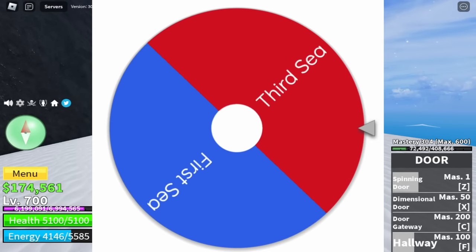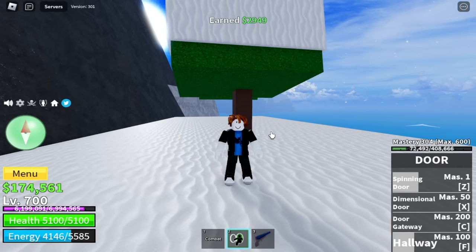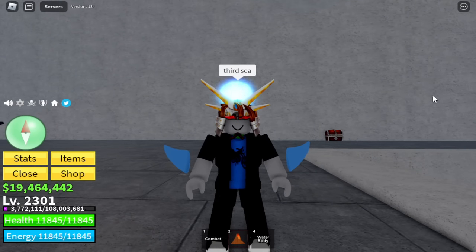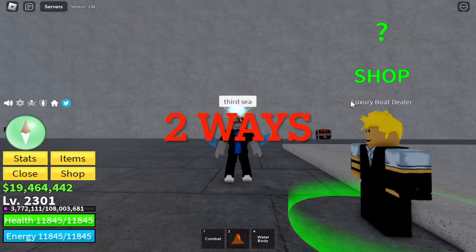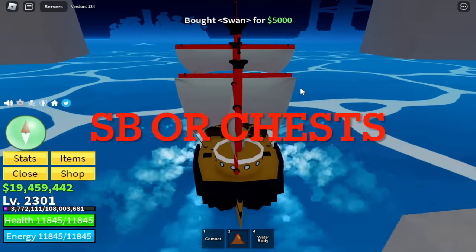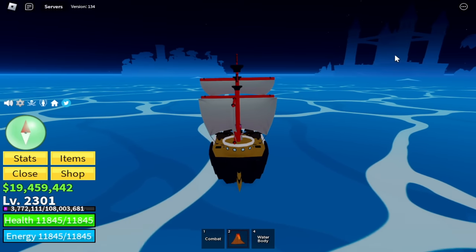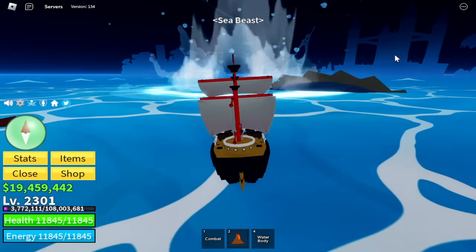Now back to our wheel. So for our next Sea, we got the 3rd Sea. So now we are heading to the 3rd Sea with another account. In the 3rd Sea, there are two ways to grind money, and I will let you decide your choice: Sea Beasts or Chests? I am going to show you both to give you an idea. So first, we are going to do Sea Beasts.